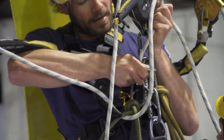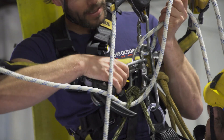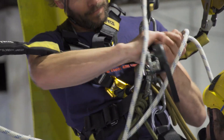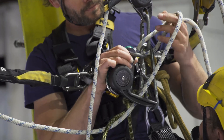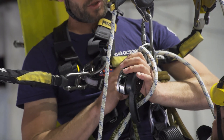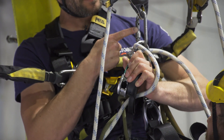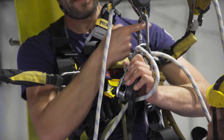Then when you connect your second descender, you're going in the side so that that loop is not going to be trapped once we've transferred the weight to this descender. I can take this descender off and the rope will pop out in that direction.